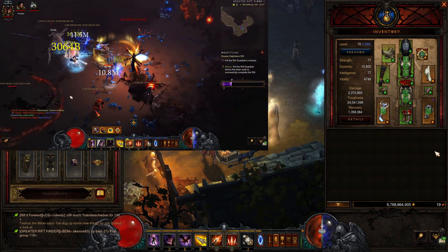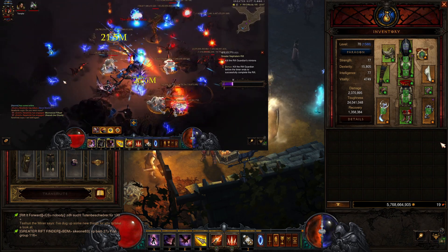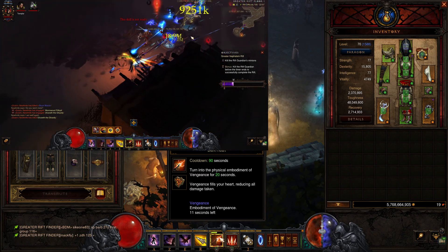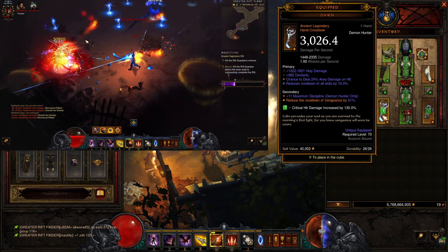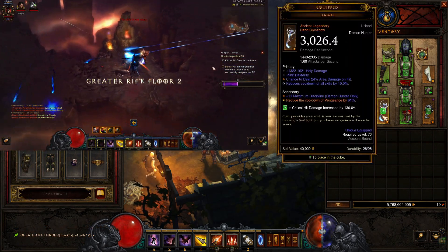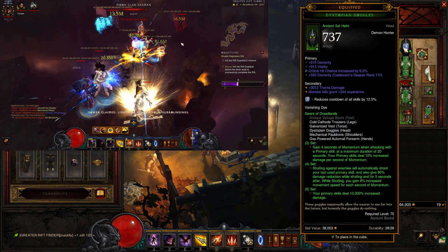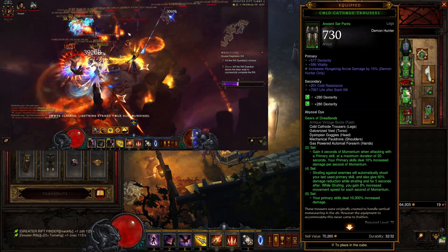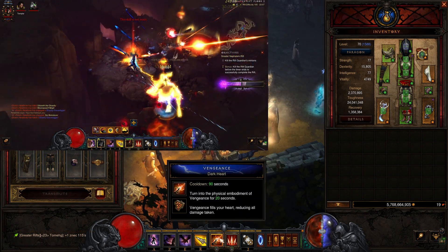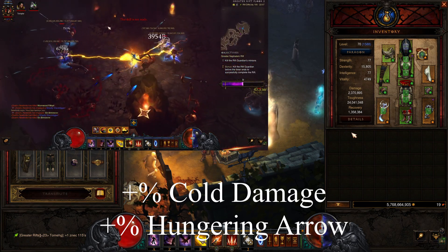I will leave a link in the description so you can check out all the gear and all the stats you want on every single gear piece. You definitely want to make sure that you have permanent uptime on your Vengeance. Your Dawn will help with this — it reduces the cooldown of Vengeance by up to 65%. You want to have cooldown reduction on one of your hand crossbows, on your gloves, your shoulders, and your gem in the helm. With the Captain Crimson set you will have more than enough cooldown reduction. Focus on critical hit damage, critical hit chance, and area damage.